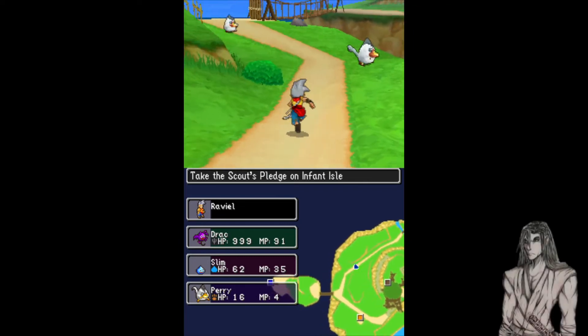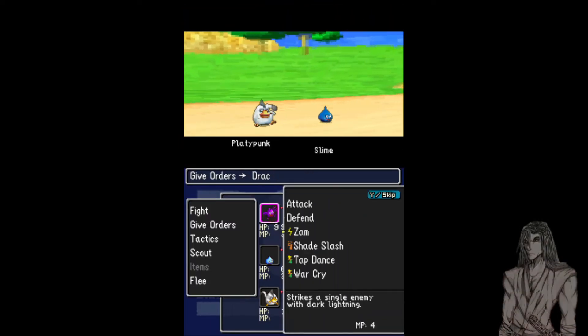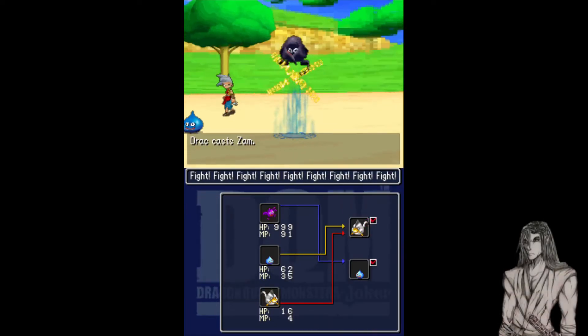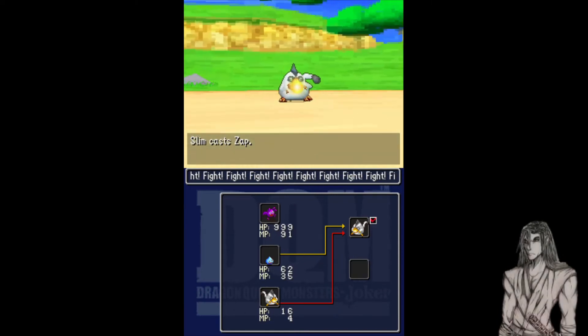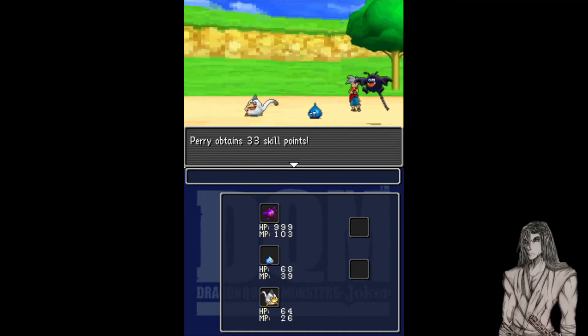Now we will go fight a platypunk — no platypunk, come back here! I want to fight this time. Oh, and he's got a slime companion. All right, so we're gonna give orders: we're gonna Zam the slime, Zap this guy, and also attack. Zip zop zam — that slime is no more! Zap — and that platypunk is no more. Each team member receives 7,510 experience. Drack, Slim, and Parry all got skill points, and we got three gold coins.